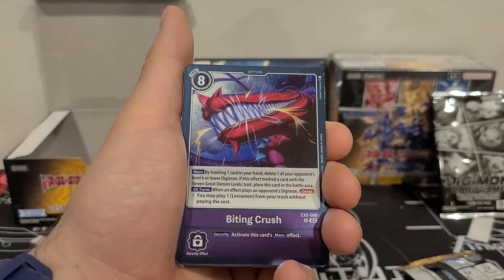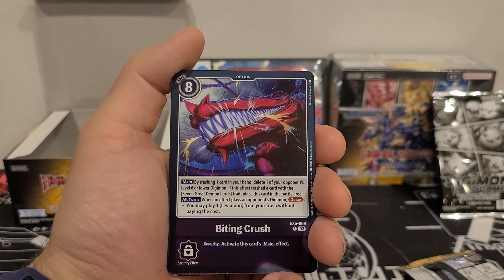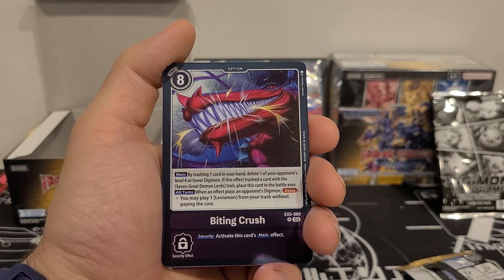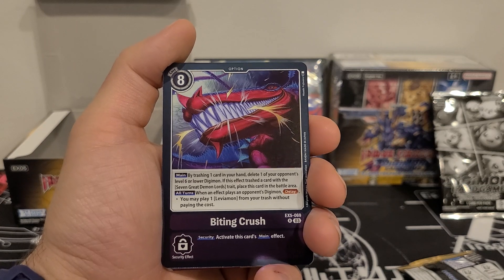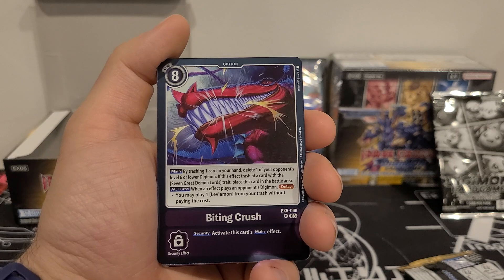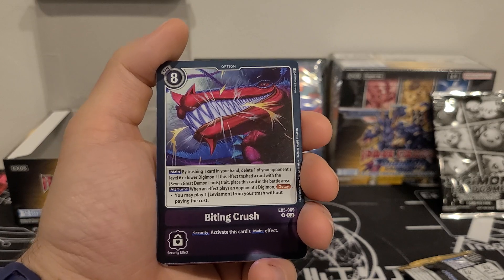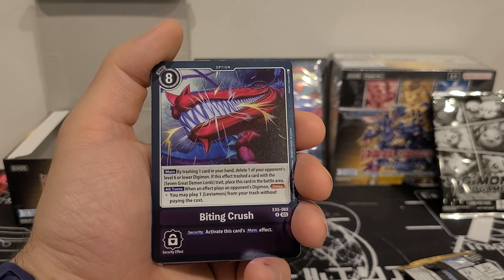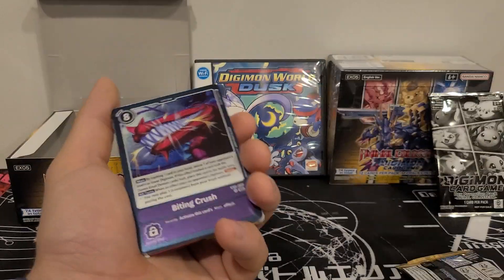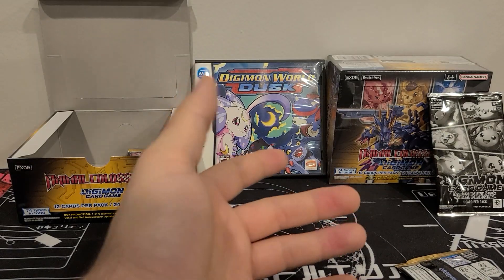And we got Biting Crush. 8 play cost. Main: by trashing one card in your hand, delete one of your opponent's level 6 or lower Digimon. If this effect trashed a card with the Seven Great Demon Lords trait, place this card in the battle area. All turns: when an effect plays an opponent's Digimon — delay — you may play one Leviathamon from your trash without paying the cost. Security: activate this card's main effect. We need to get Leviathamon to see if this card is gonna be real great or not, but I do like some of the stuff it's doing.